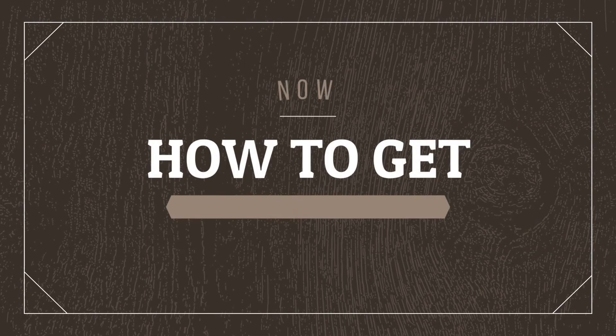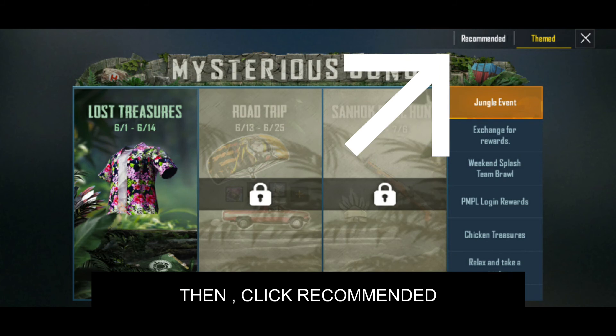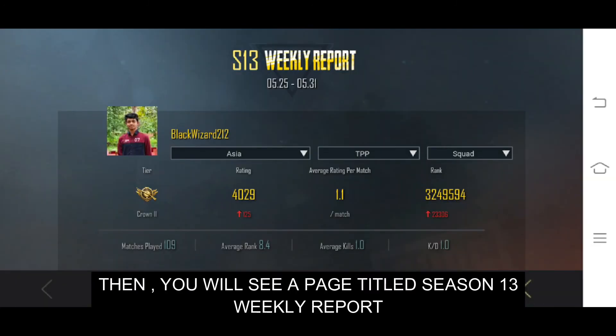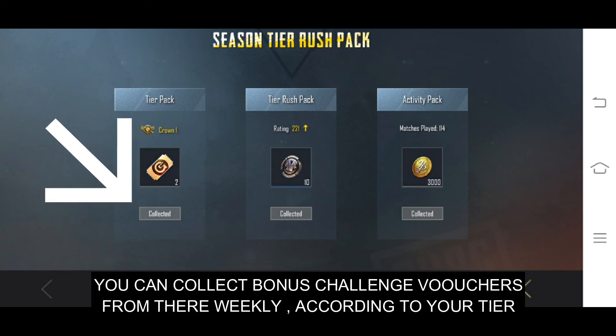I will tell you how to get bonus challenge vouchers weekly. First, click on the gift icon on the right side. Then click recommended. Choose weekly report and click go. Then you will see a page titled Season 13 Weekly Report. Scroll down to the bottom of that page, and you can see Season Tier Push Pack. You can collect bonus challenge vouchers from there weekly, according to your tier.